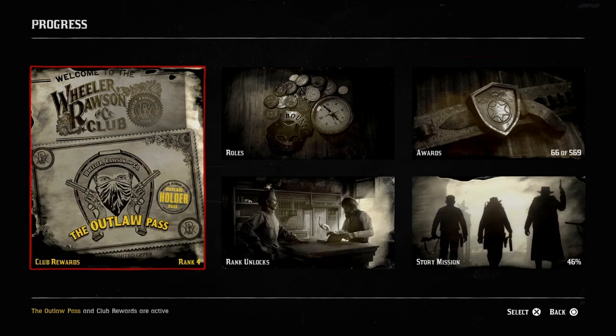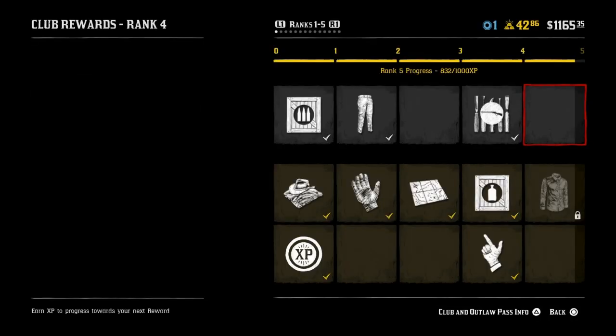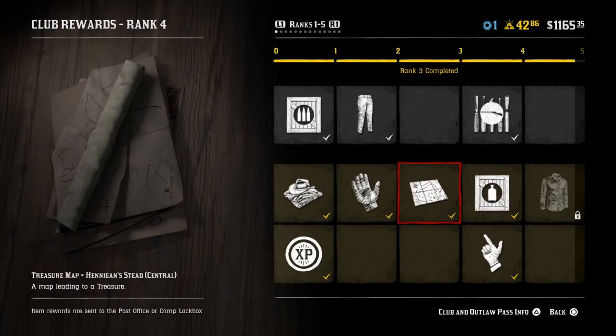Did you buy yourself the outlaw pass? If you did, watch this video. We're gonna click here and if you look down here in the outlaw pass, right away you get a treasure map for Hennigan's Stead in the central region.